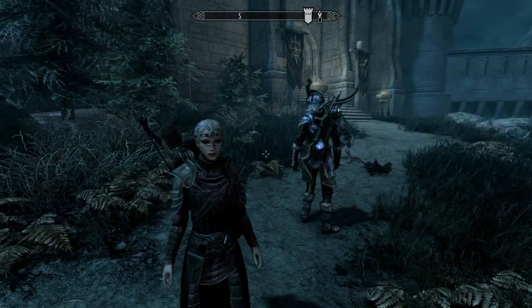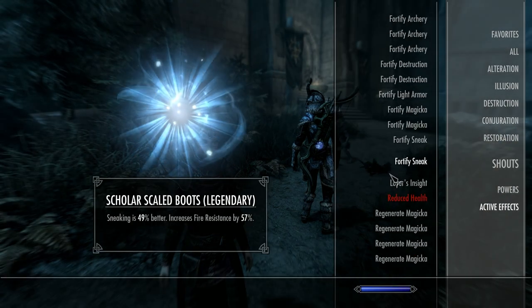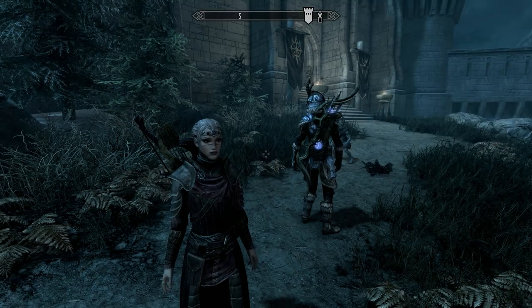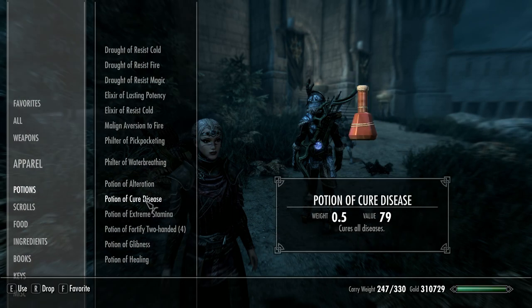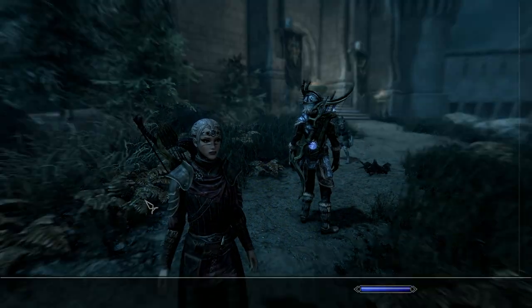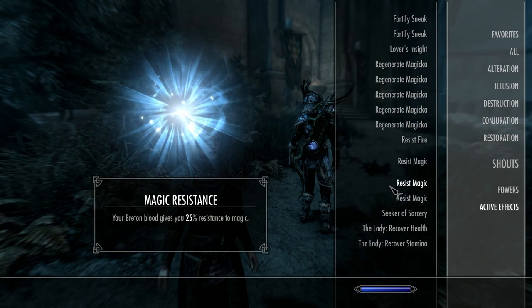Before we head off, looks like I've contracted Sanguinare Vampiris again, so it's time to take another potion. I haven't had a chance to make any more of these — I've only got two left, so I'd better get to that. Okay, that's me cleaned up, so let's go looking for Serana. All good, all clear.